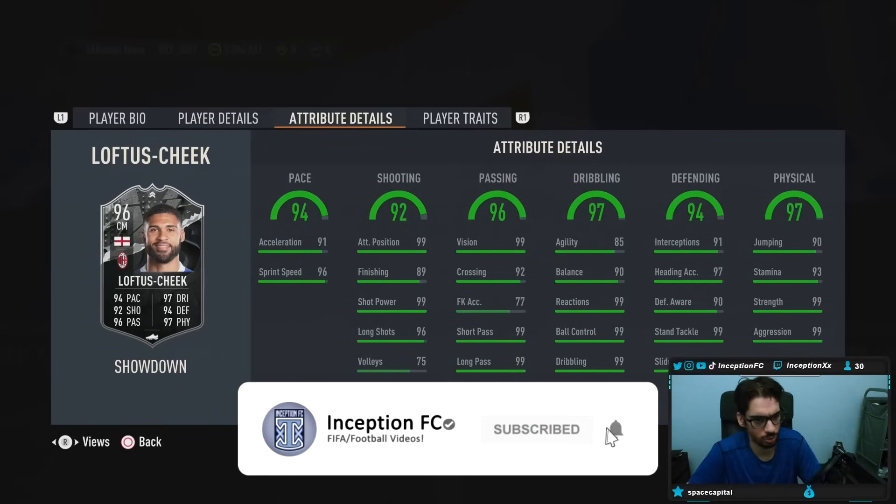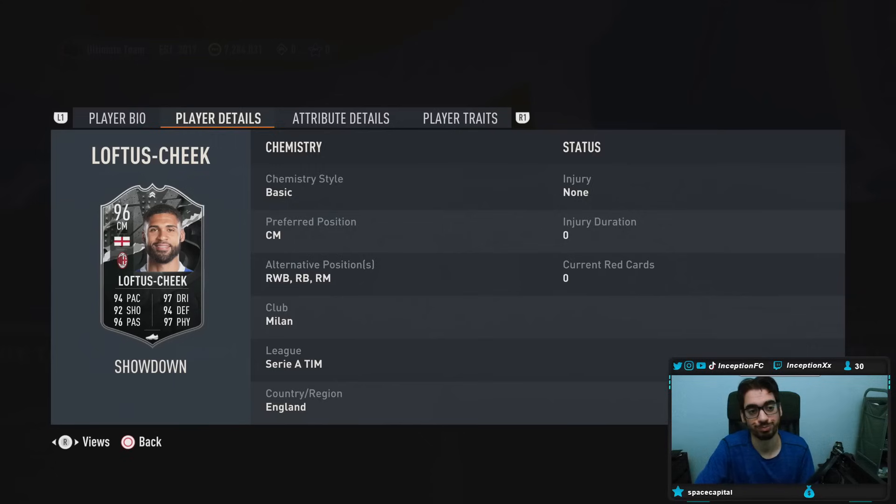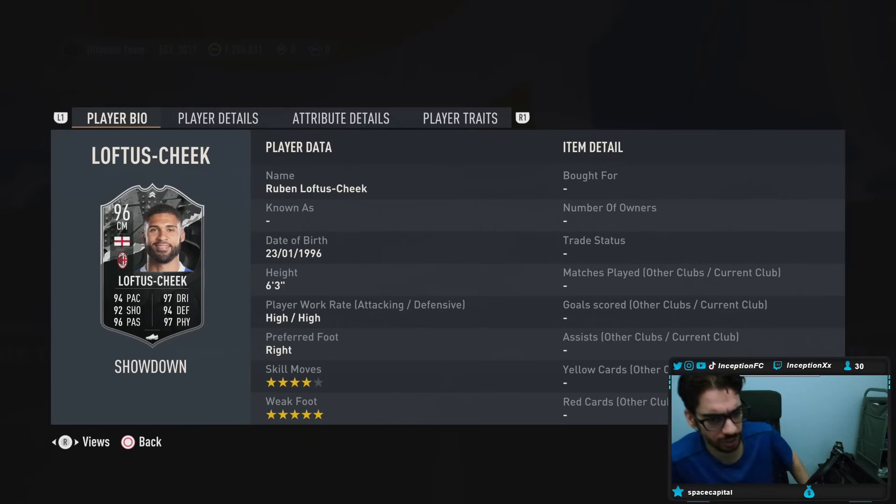Hey guys, what's going on, Inception here and welcome to another video. Today we have the new Ruben Loftus-Cheek to check out. This card is strangely formatted — player bio: six foot three, high-high work rates, right footed, four star skills, five star weak foot, obviously for a midfielder. Very good stuff there.